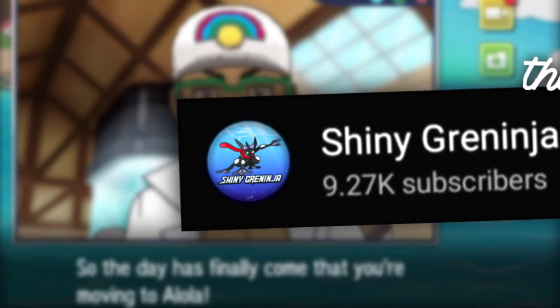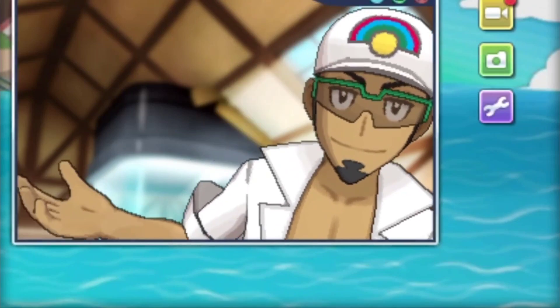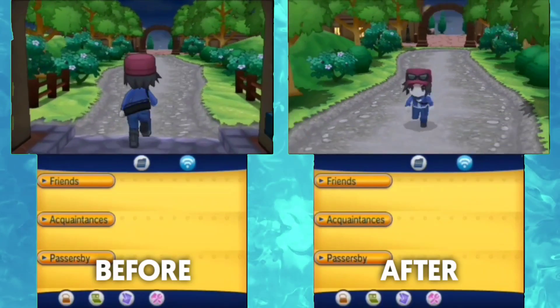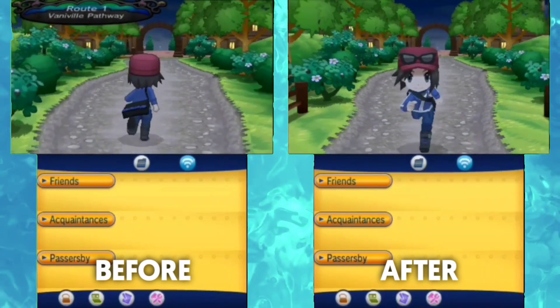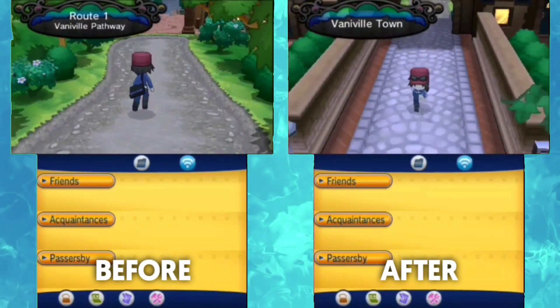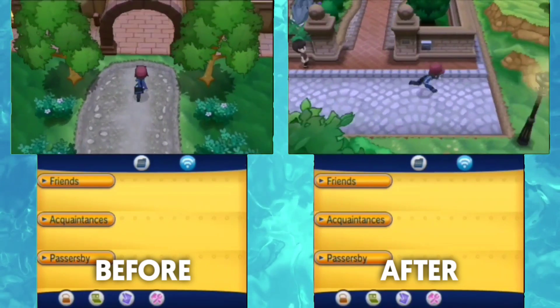Hello everyone, it's me Shiny Green Ninja, and today I'm going to show you a simple neat trick that will instantly boost your FPS like magic. On my Pokémon X I got about 8 to 9 FPS before applying the trick, but after applying the trick I got about 30 FPS, so this will give you a massive boost in performance. So without any further ado, let's get started.